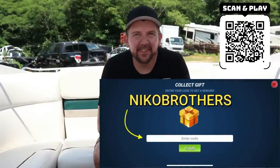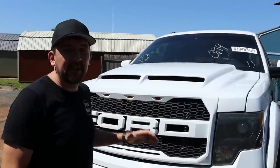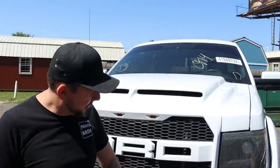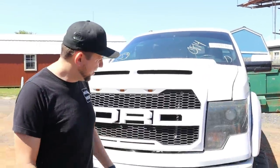Make sure you guys check out the link below and download today. We appreciate all your support. So the front end definitely looks aggressive — they went for that Raptor-style bumper, grille, hood scoop, and everything. Yeah, it looks mean coming down the road for sure.